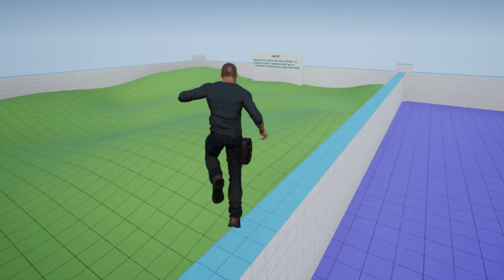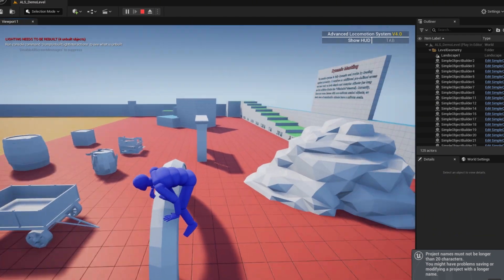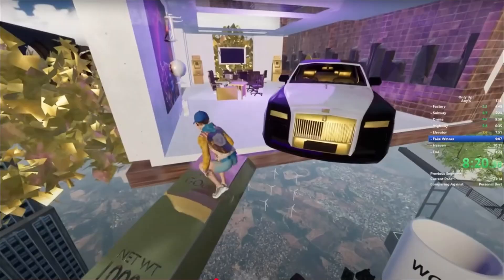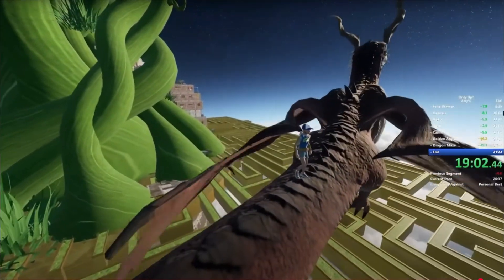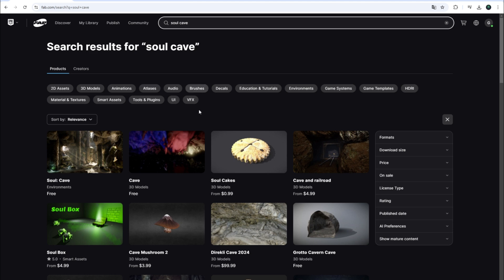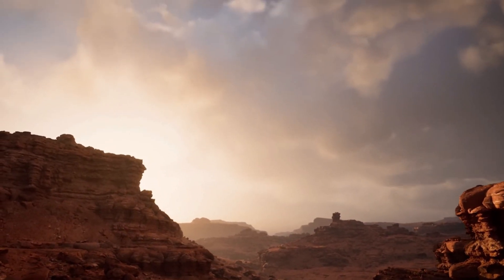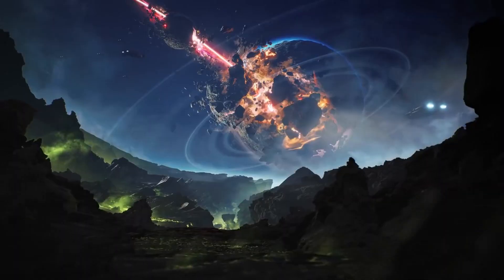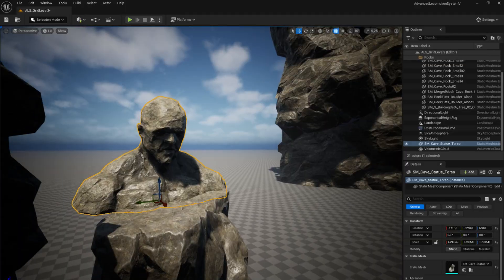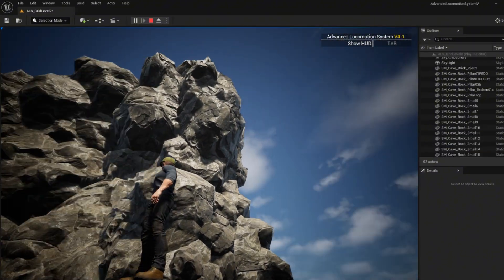Thanks to the Locomotion template, the character could already jump, run, grab ledges, and perform many useful actions right from the start. The next step was creating the environment. In Only Up games, assets were placed randomly — like a floating bus, furniture, and all sorts of weird objects. But I wanted my game to feel more realistic, so I envisioned a setting where you play as an explorer trying to reach a destination. I found free environment assets on the official Epic Games Store called Soul Cave — exactly what I was looking for. I designed the environment as a canyon where you could keep climbing higher and higher, using rocks, statues, pillars, wooden beams, and vegetation to make the setting more varied.